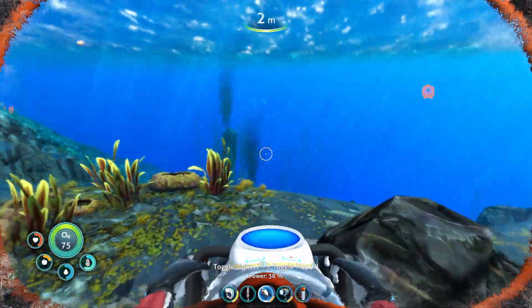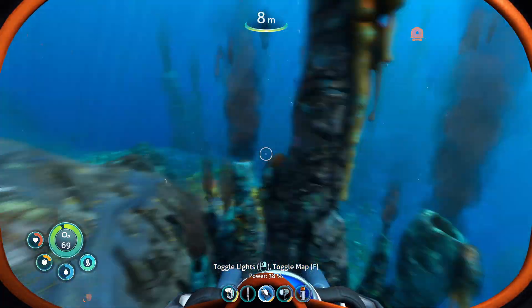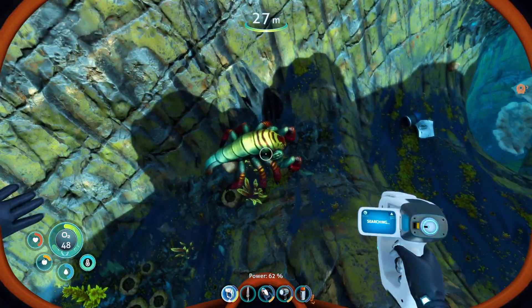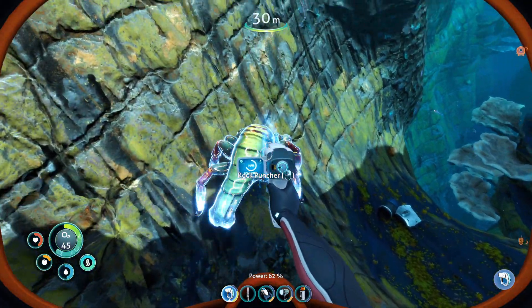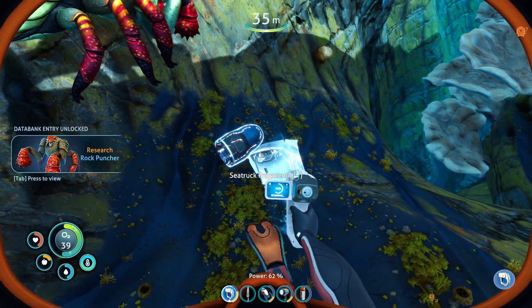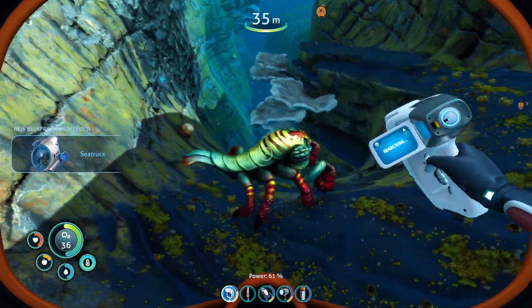We might need to go by the geothermal vents and warm up. There we go, all warm now. You're a new creature. And I see a scan part. Let's scan you first. Rock Puncher - sounds painful if you get punched by him. Sea Truck Fragment. This is the last one we need. Awesome, that's one of the main things we came here for.